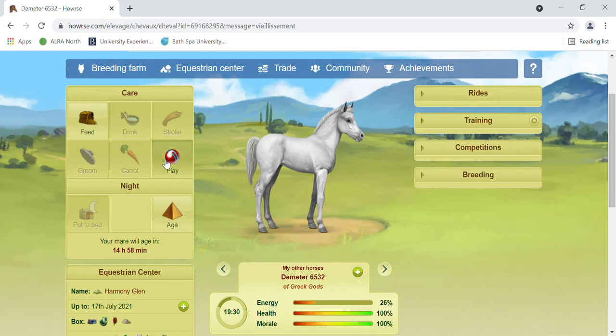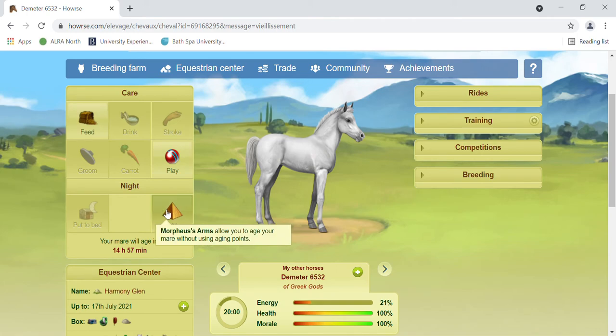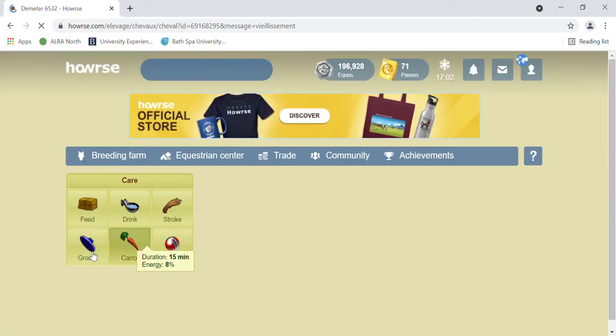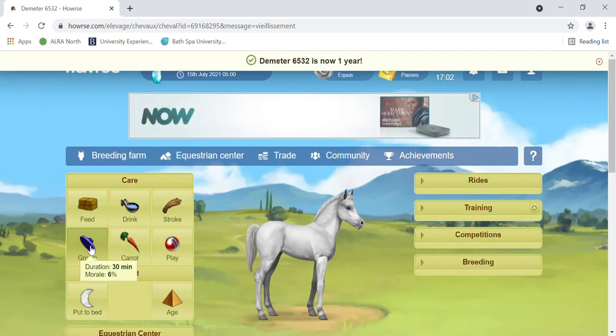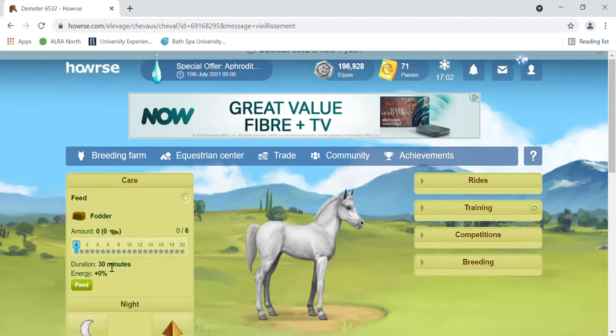If you go back to play for half an hour, you can see that we can do that. Click it, age, and repeat the process. Now we're playing for the maximum amount.